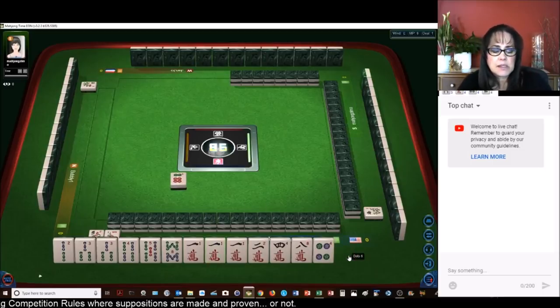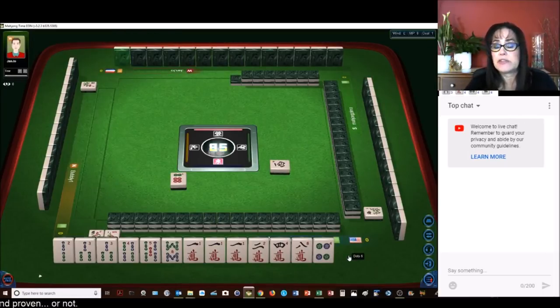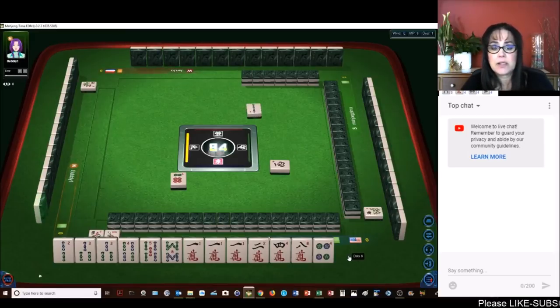Let's get rid of the six. Terminal pung is one. I was thinking we could do outside hand where one or a nine is in every block. No honors — that's another fawn. So that would be four, five, six. We need two more fawns somewhere.